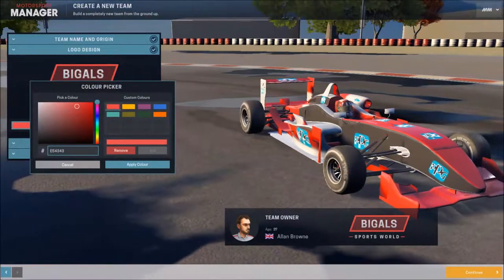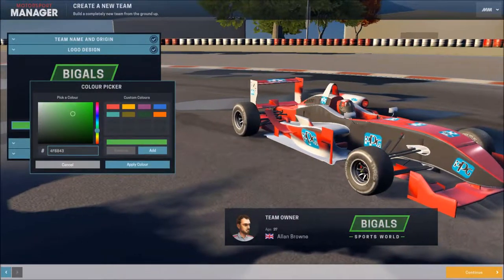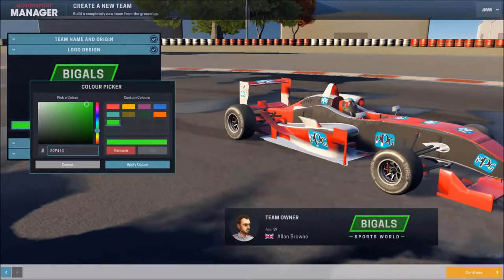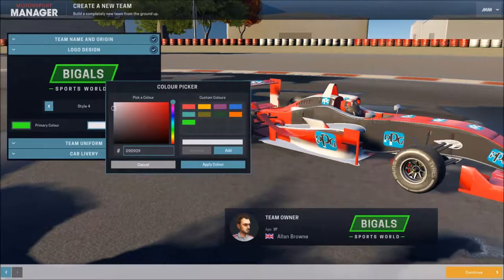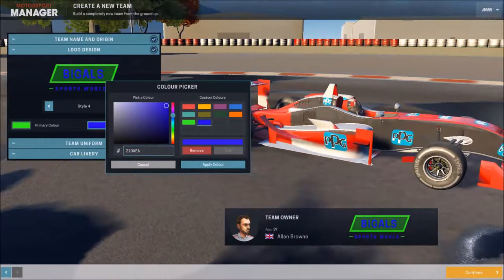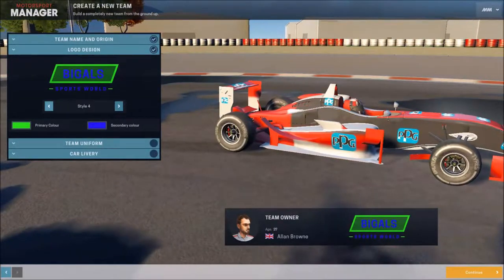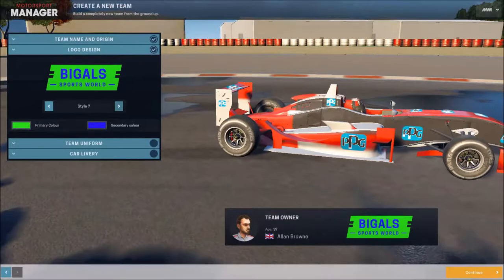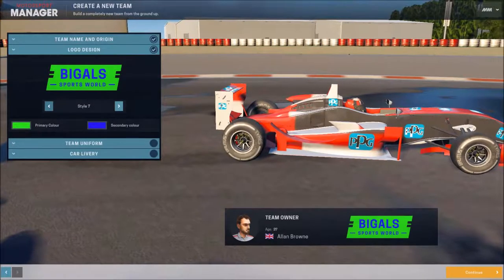So what style and colors will we have for our logo? We're going to go with green as our primary color - a brighter green. What do you guys reckon? Yeah, that one. Apply that. Boom - green and blue are our two colors, so let's get a nice dark blue in there and apply that color.